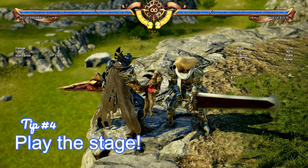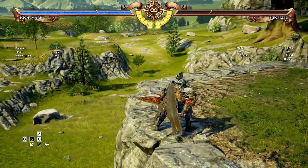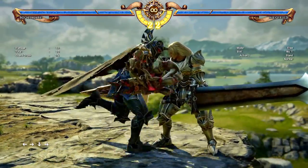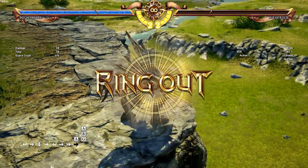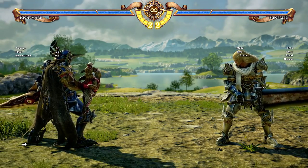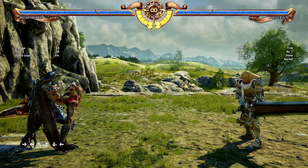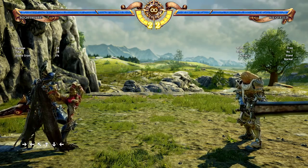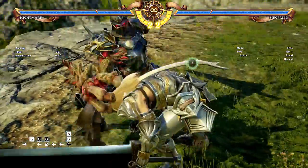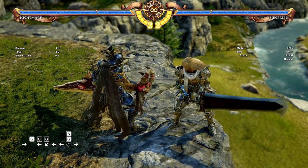For our fourth tip, we're going to talk about playing the stage. Here I'm Nightmare and Siegfried has me up against the ring edge — a precarious position. You really have to be aware of the stage, all of its foibles, and the characters you're up against. Having your back against the ring is not a good thing because you can easily get ringed out. The same goes for having your back against the wall. If you get knocked down near the ring, take time to roll your way out — you might take a little damage, but it's better than instantly losing to a ring out.